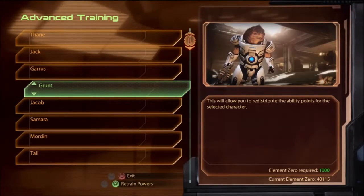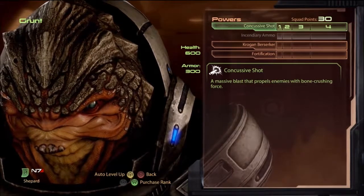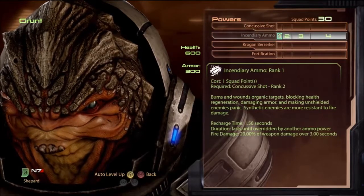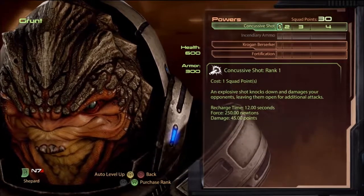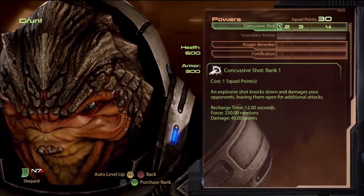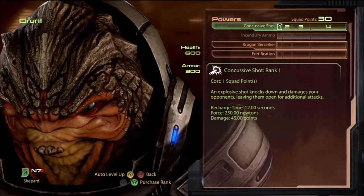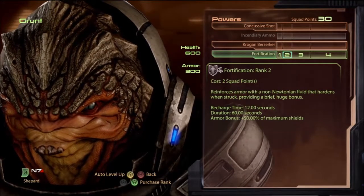Grunt is terrible — I don't like him as a squad mate. What he brings to the table other squad mates do better, or bring earlier. He's got incendiary ammo but Jacob has that and can get it quicker for the squad. Concussive shot — Garrus has it and can get it sooner. Grunt's fortification is a terrible power.